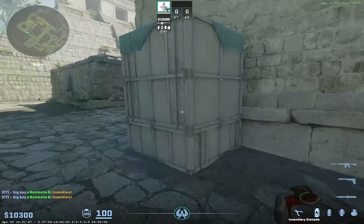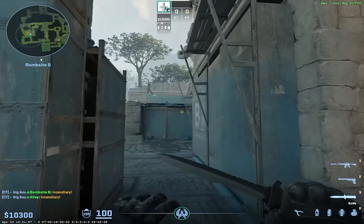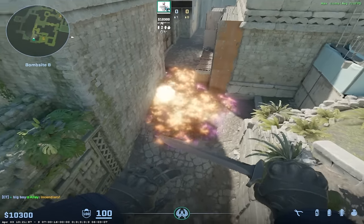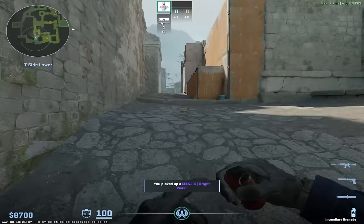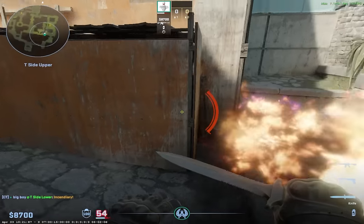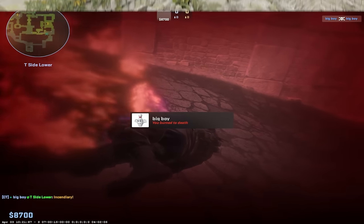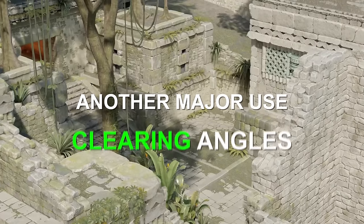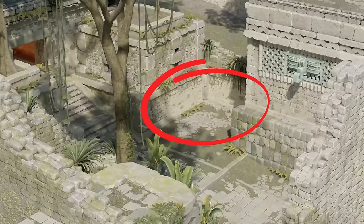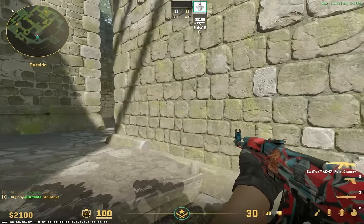The second example is on B site Ancient. If you throw this molly here, you'll burn outside cave, and if someone's trying to run cave or mid, it'll tag them or waste a smoke. It's also worth mentioning that the molly will give an audible tick noise, but it won't slow the enemy down like shooting them or throwing a HE at them. Another major use for mollies is clearing angles without having to peek them. A great example on Ancient would be this spot at mid — if you molly this when taking mid, it means you don't have to worry about it when peeking the other angles.